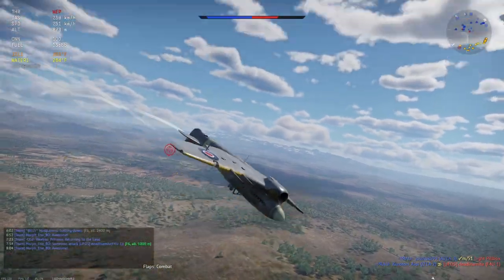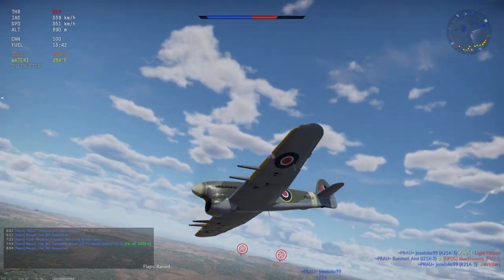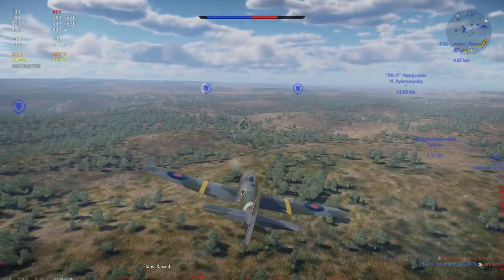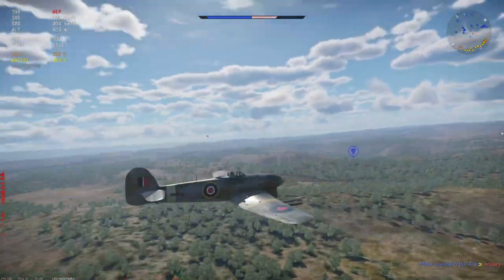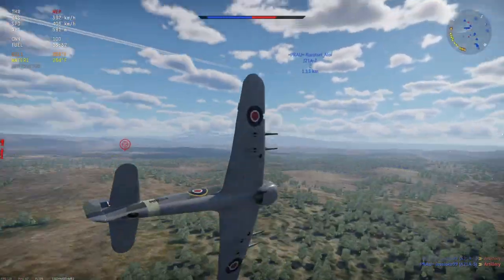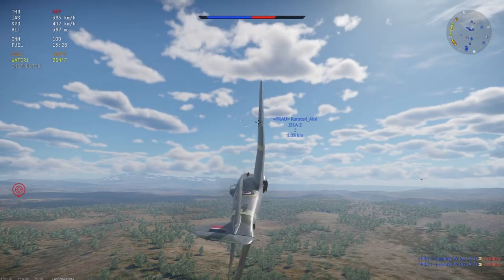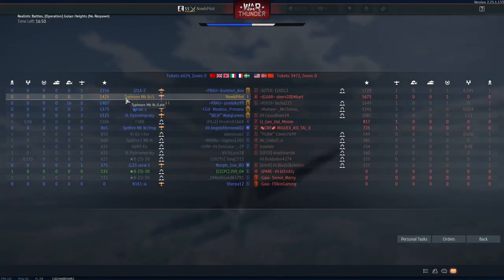Offensive underwing armaments: you can take up to 2,000 pounds of bombs in the form of 1,000 pounds on each wing, or you can take 8 unguided rockets. So this plane can also kind of fulfill the role of a strike aircraft.